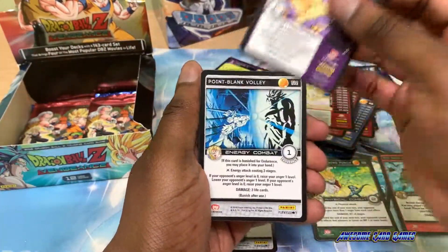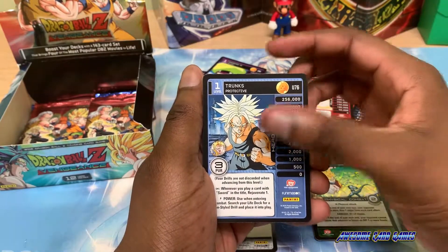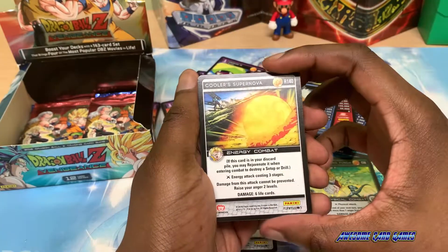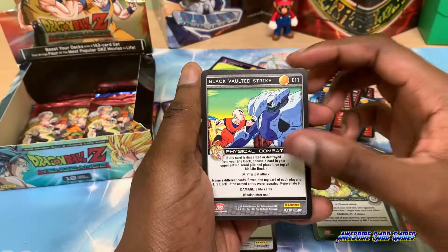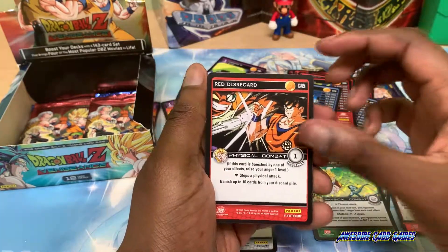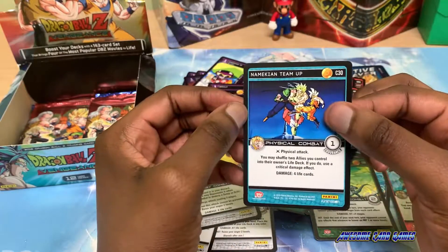Level 1 Icarus as the ally, Point Blank Volley, level 1 Trunks, Cooler as the ally. Cooler Supernova as the rare. Namekian Airborne Attack, Blue Voltage Strike, Red Wallop, Red Disregard, Orange Withdrawal, Orange Combine Burst, Namekian Team Up.